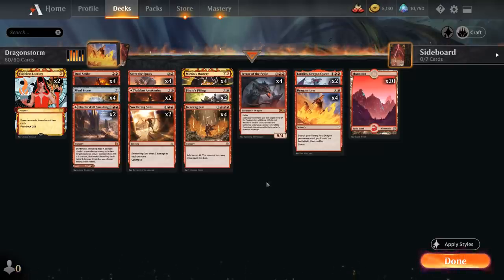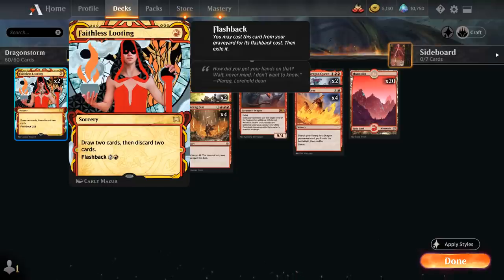At one mana we've got two copies of Faithless Looting to draw two cards and discard two, which can also be flashed back from the graveyard for two and a red — very useful for setting up Dragonstorm plus Mizzix's Mastery. We're not playing the full playset because sometimes going down the Ironcrag Feat plus Dual Strike path requires a lot of different resources. We need to hit land drops, get to at least five mana, and we don't always want to discard our dragons since sometimes we hard cast them.